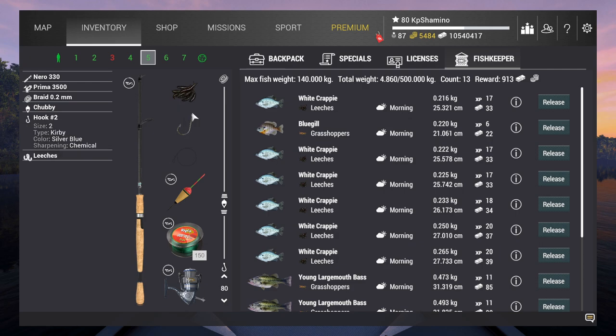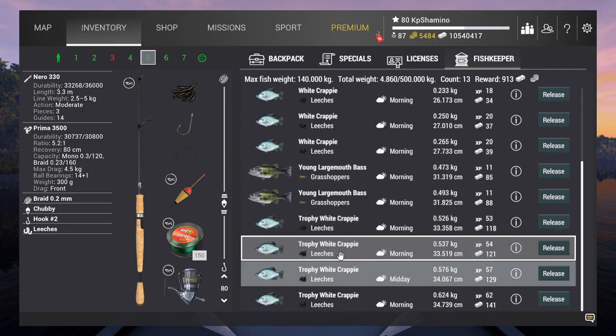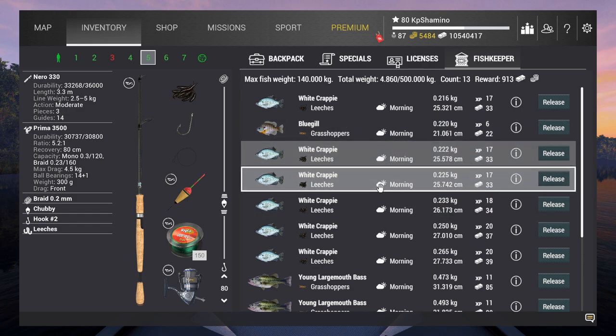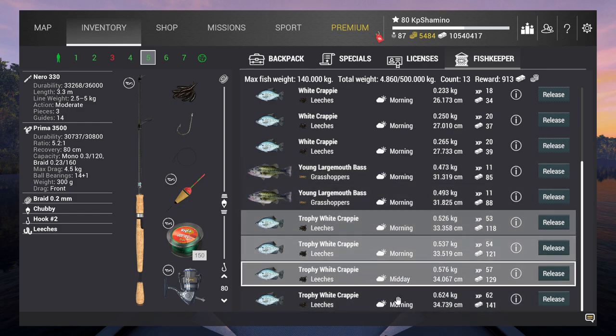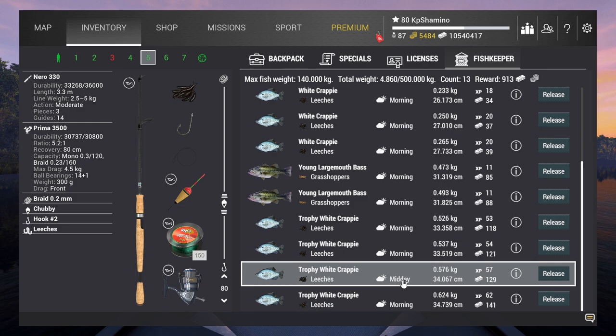I'm using leeches because leeches produce oily crappie. Sometimes you can have a catfish, but overall it's the best bait you can use in this competition — you'll use it everywhere. The main problem is it has to be level 30. If you're not level 30, you need to work with other baits like grasshoppers. The issue is you'll get bass and bluegill as bycatch, so you need to test it yourself. I've got four trophy white crappies across my four spots, so that works really well.